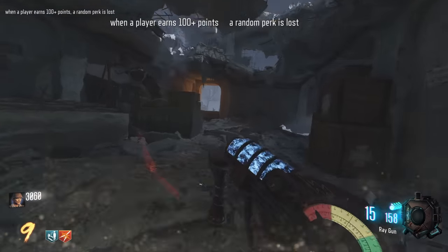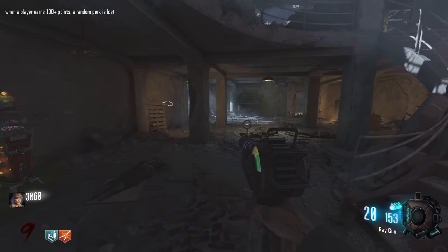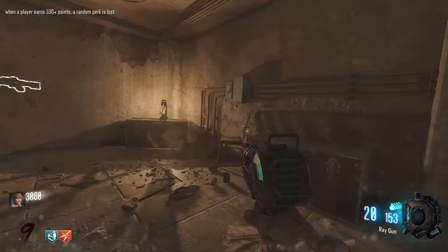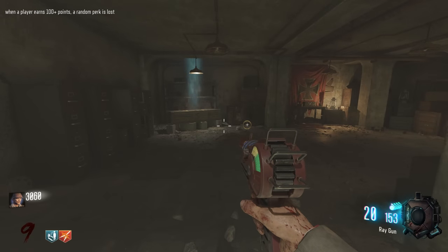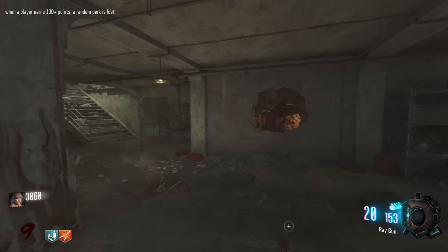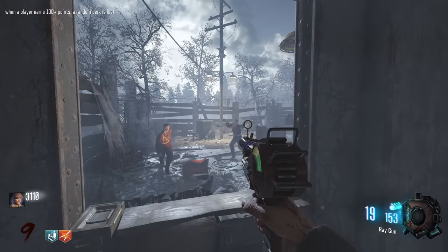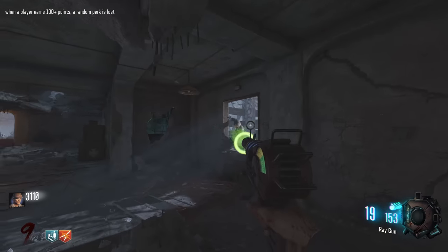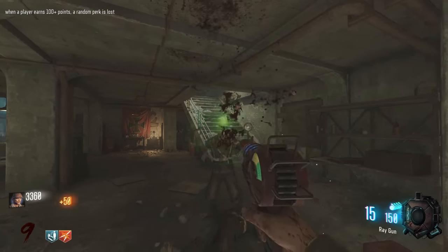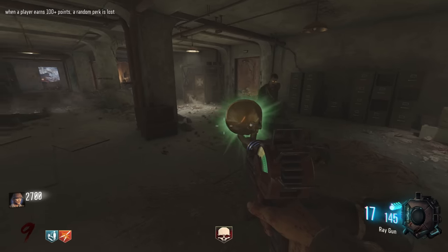Almost went down — don't scare me. New modifier: when a player earns 100 or more points, a random perk is lost. So I'm getting punished for perk purchasing. But with the Ray Gun, theoretically I can't get more than 100 points per kill. Headshot — yep, that didn't count! We still get to keep our perks. Boom — headshot, nothing! Broken!